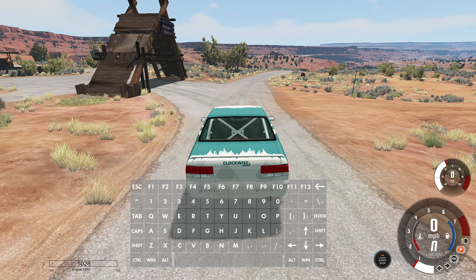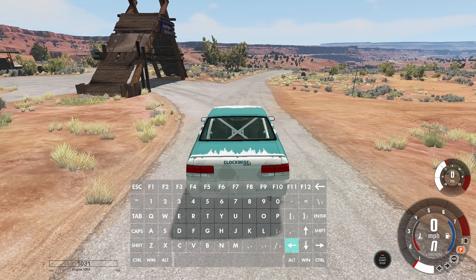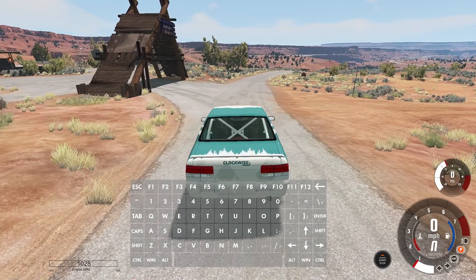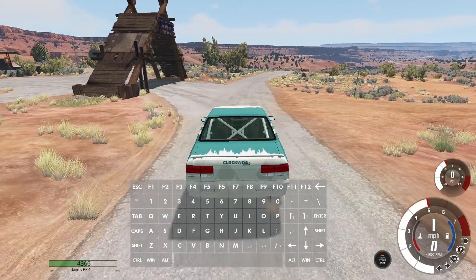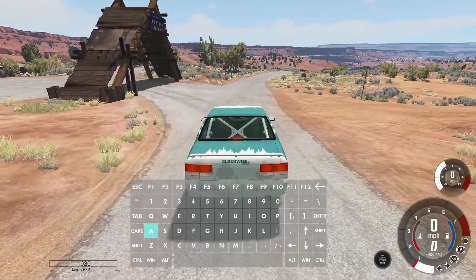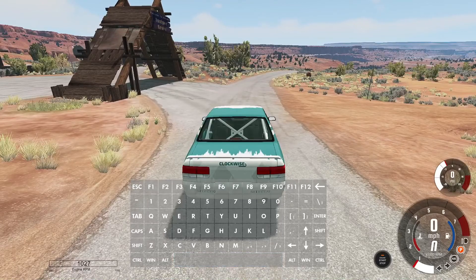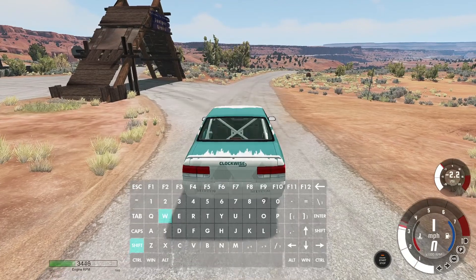Your right hand now controls steering with the left arrow key and right arrow key. Your left hand with your index finger now controls upshift and downshift via F to upshift and D to downshift. W controls acceleration and A now controls your braking. Space bar is your handbrake and left shift is now your clutch.